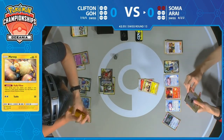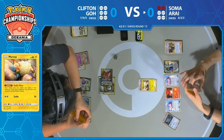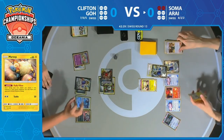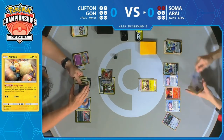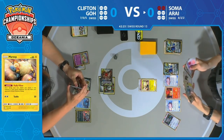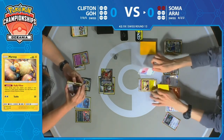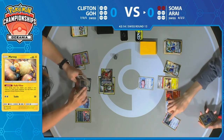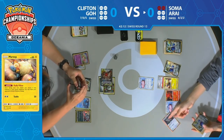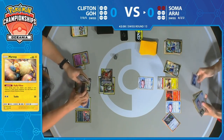Mareep can essentially render your opponent ineffective and potentially unable to attack — with no drawback. You can just do it anytime Mareep is in the active position. Cynthia & Caitlyn discarding Zacian to bring back a Bellelba & Brycen-Man via Lieutenant Surge's Strategy, drawing three cards. Now Lily's Poké Doll becomes the active Pokémon, and with one Lily's Poké Doll on the bench, it does minimize the effect of Fione.